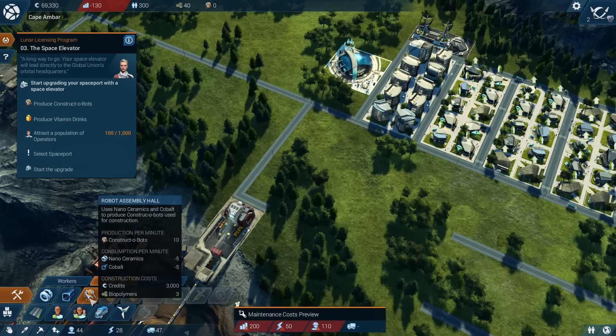So we're going to place that bot factory down right here. These are necessary to help us build up our space elevator, which is our ultimate goal for this area. And I also wouldn't mind getting a transportation center to increase our productivity.